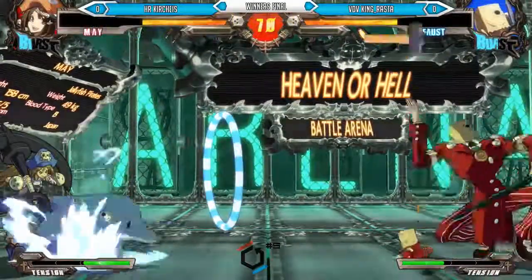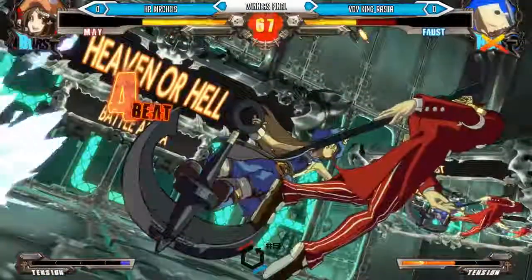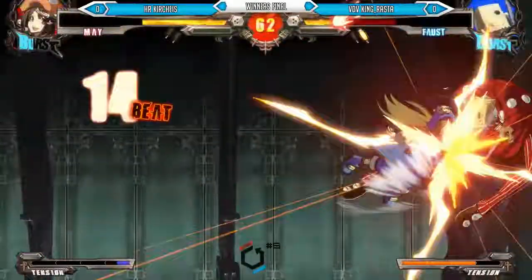Mini Faust again, Mini Faust coming in. And the Dolphin's there to stop him, but Mini Faust still coming in. Oh nice — that's a nice hit. 5D, and all the way to the corner. Hard knockdown.